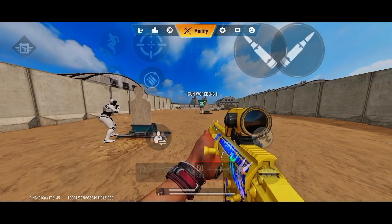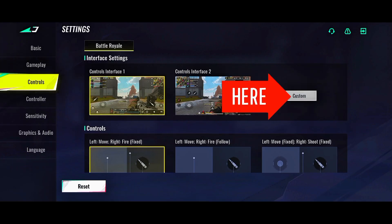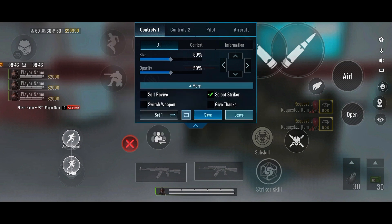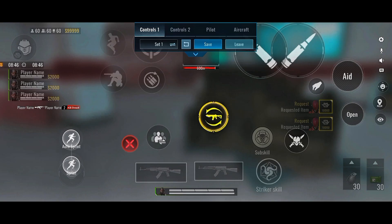To turn this on for the first time, go to Settings, then go to Control, then go to Customize. In Customize, click on the 'More' option over here. In the more options, you'll see what's called 'Switch Weapon' — click on 'Turn On' and it will show up on your screen, down below or wherever it's available on your screen.